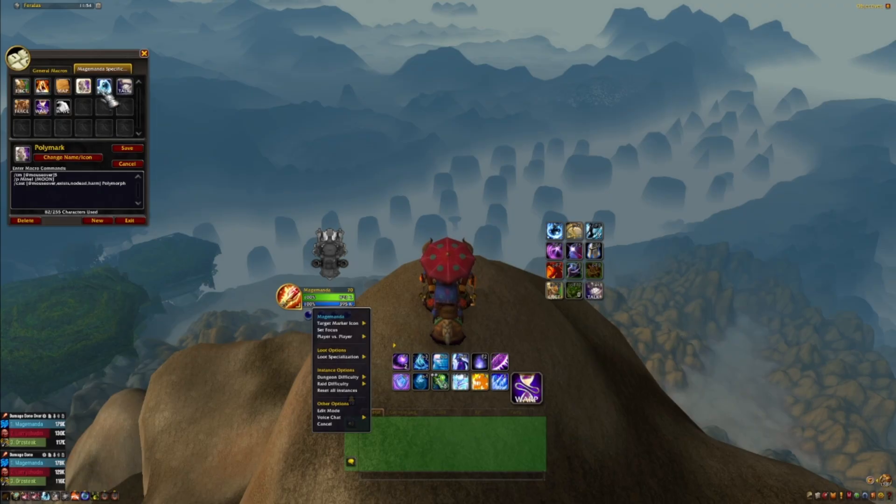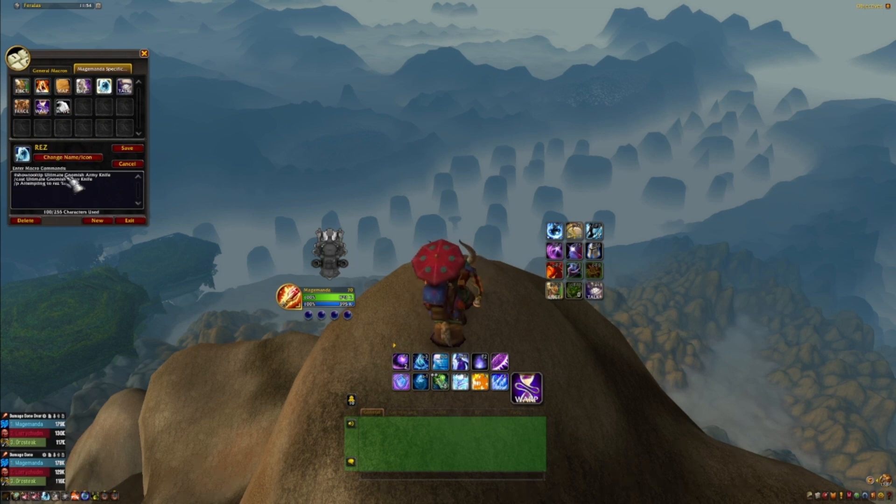Up next is my rez macro. I'm an engineer, so every now and then one lucky soul will be rezzed by yours truly using the Gnomish Army Knife. The macro shows the cooldown with a priest-like icon, then uses or casts the knife, and in chat says 'I'm attempting to rez %t' - and %t is how you say their name, it inserts whoever the target is.